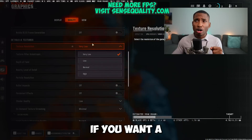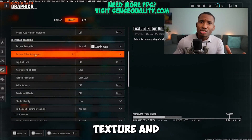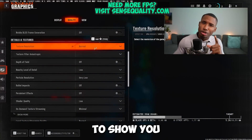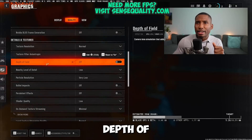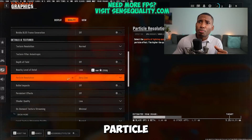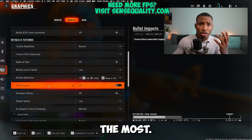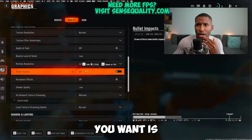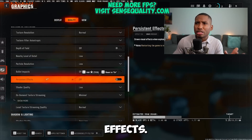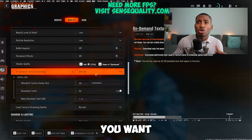For texture resolution, set this to very low for max FPS, or normal if you prefer a better looking game. Texture filter anisotropic — I'll show you how to set that via the config file shortly. Turn depth of field off. Nearby level of detail: low. Particle resolution: low for max FPS or normal if preferred. Bullet impacts you can turn on, but I leave persistent effects off and shader quality on low.